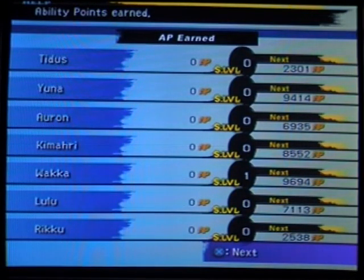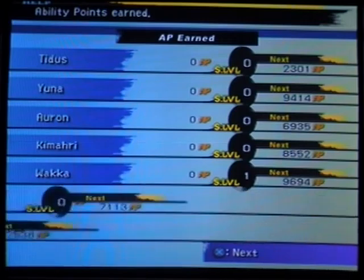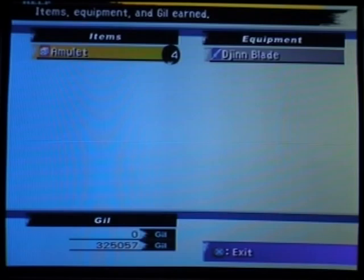If you're approaching these fights a little bit earlier naturally, you'd have to be a little more tactical. A lot of these arena guys do a lot of damage, they all break the damage limit, and a lot of them tend to have armor which makes it hard to deal damage. The initial ones are easy enough once you get some movement around the grid and have the 99 Warp Spheres from the Omega Ruins.